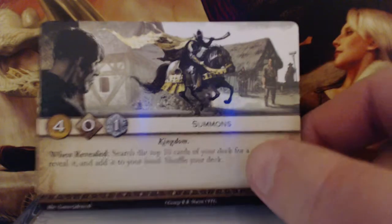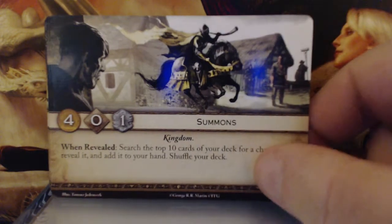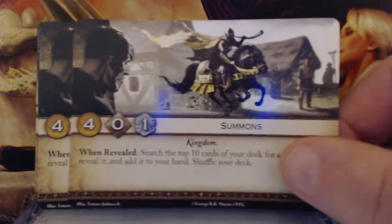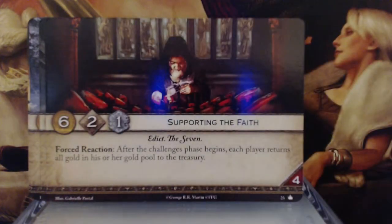Summons. 4 gold, 0 initiative, 1 claim — Kingdom keyword. When revealed, search the top 10 cards of your deck for a character, reveal it and add it to your hand, then shuffle your deck. 7 reserve. The fact that it's only the top 10 cards instead of your entire deck is kind of rough, and it doesn't give you tremendous gold. If you get a Tywin or the Queen of Thorns — a 7-cost character — it's still going to leave you a little short. Not a bad card, but not necessarily in every deck. They do give you 2 copies of it, so maybe I'm being a little harsh.